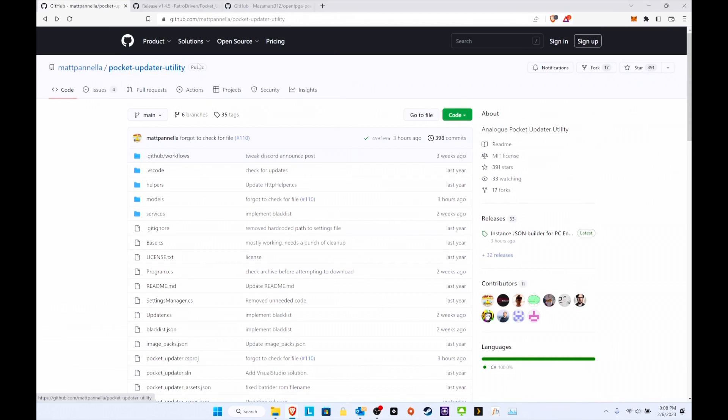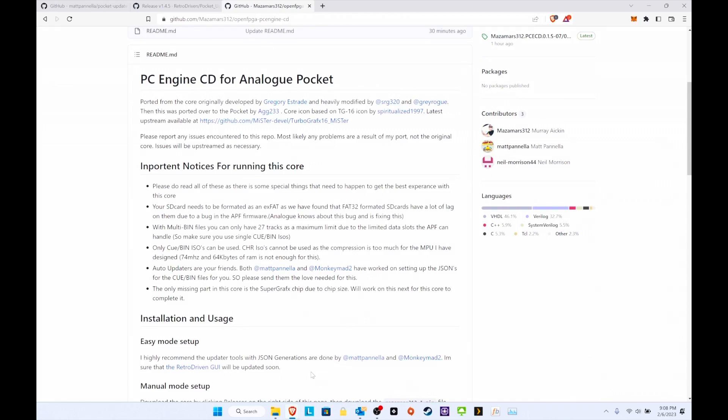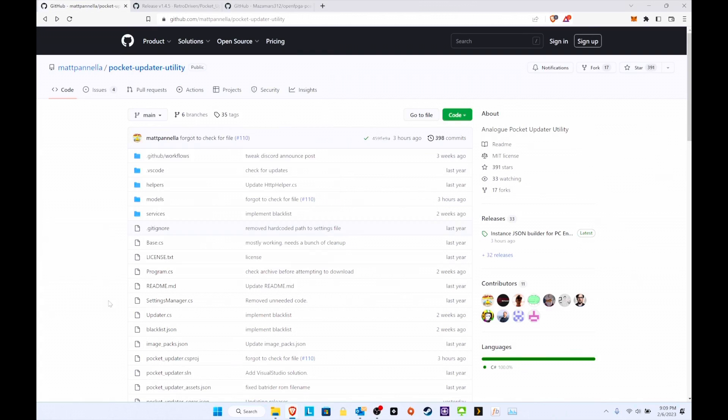The easiest way for installation currently is to use the PC updater utilities. The retro driven GUI has not been updated for this yet, so the updater utility is the easiest way to go, as it will also create the JSON files automatically. It's a little bit more complicated and not as straightforward as the retro driven pocket updater, but it gets the job done.